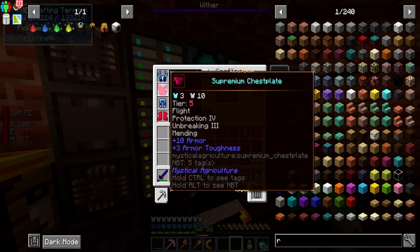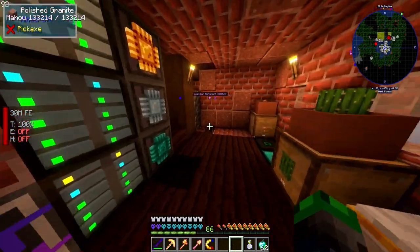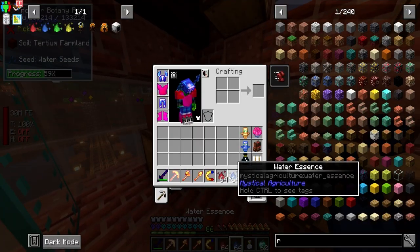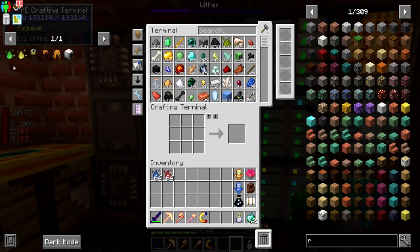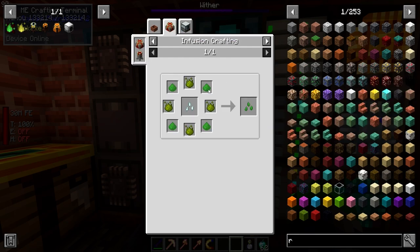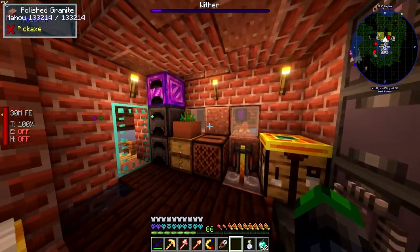The Supremium Chestplate can be upgraded one more time, but we need all the essence for it. We already have Fire and Water, so we only need to get Earth, which we get by crafting from grass — we grab shears and go punch some grass.